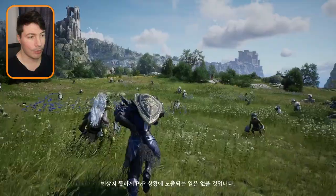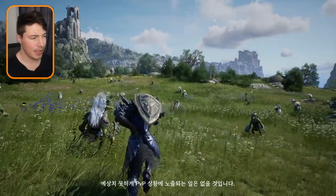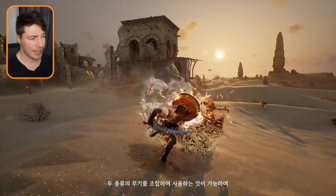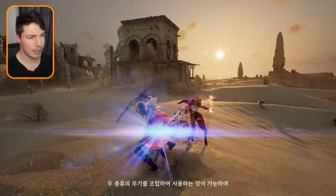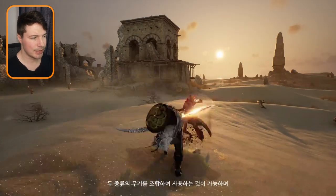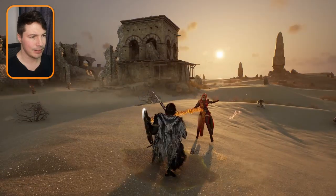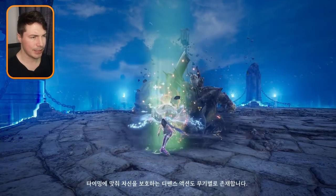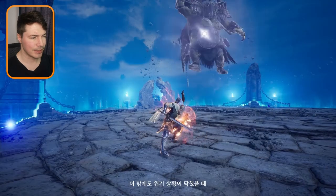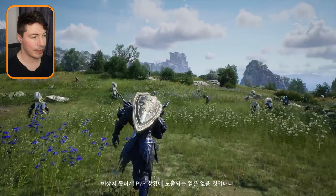Moving on to another popular MMO weapon: the sword and shield. It looks amazing — the shield has a lot of space to work with. You can chain and pull enemies closer, similar to the Dragon Knight in Elder Scrolls Online. You have the one-handed sword with the shield, plus a shield bash. It looks like you can parry an attack, block it, and then shield bash the enemy away. Overall sword and shield looks really nice.